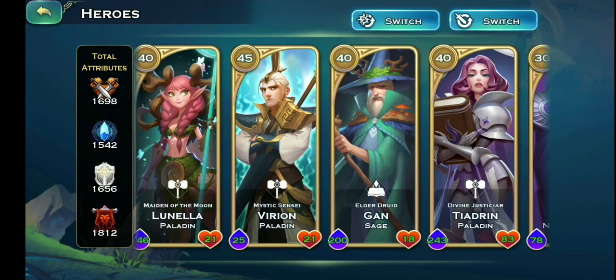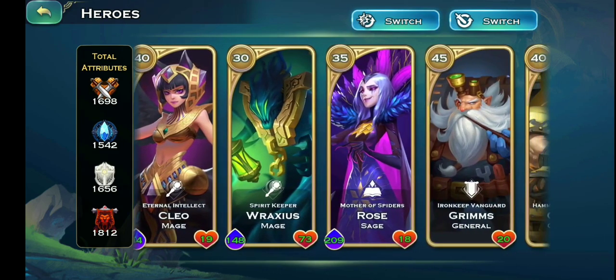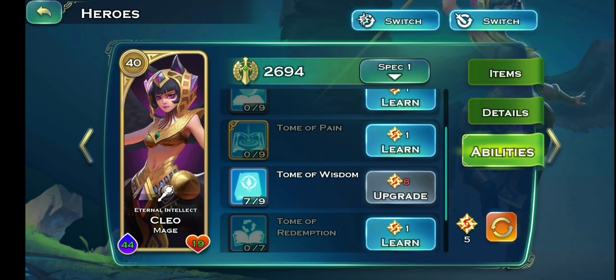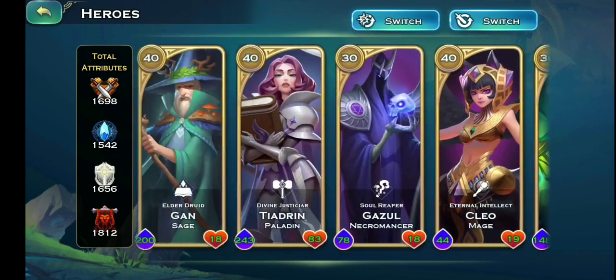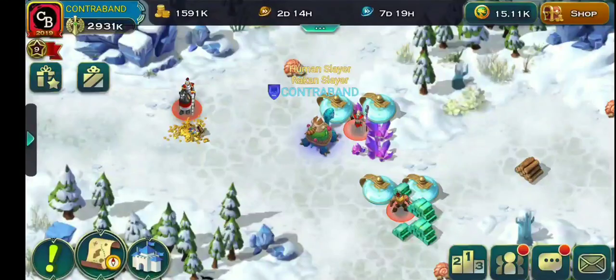Another recommendation is Cleo, but only for her tomb of creation ability. If you don't have this hero it's all right — just try to get all the human heroes and that's pretty much it. Now let's go to the formation.